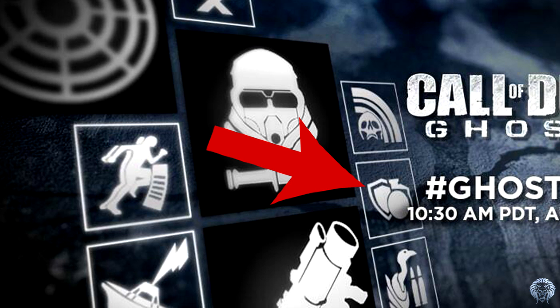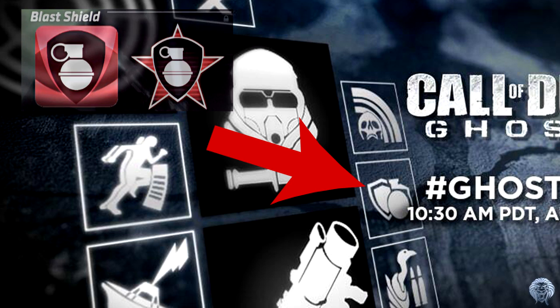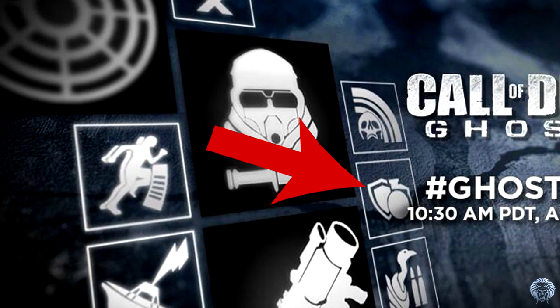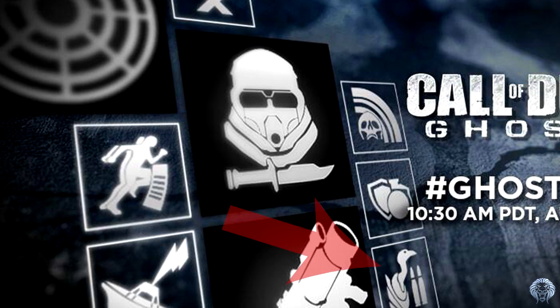Moving down, we can clearly see this is going to be Blast Shield — it has a grenade and a shield next to it, making it the Infinity Ward equivalent of Flak Jacket, protecting you from explosives. Hopefully it'll be a good perk, because Blast Shield always seems to be one of the worst perks — it doesn't protect you from massive explosive damage and was never as good as the Flak Jacket perks in Black Ops 1 and 2.